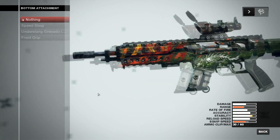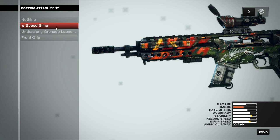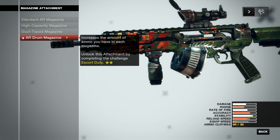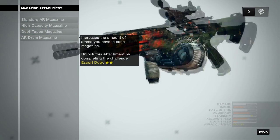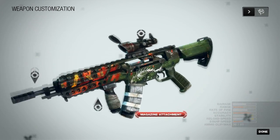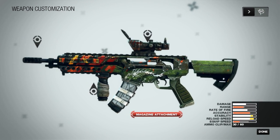I wish they showed you what the muzzle brake looked like — I just kind of choose whatever. Front grip, grenade launcher, and speed sling is something new — it allows you to switch weapons a lot quicker, so if I'm at my secondary and need to go back, I get back to it a lot quicker. I'm a huge fan of front grip so I usually add those immediately. There's also high-capacity magazines, duct tape magazines, and the drum. I found out that short controlled bursts help a lot more than long suppressive fire.